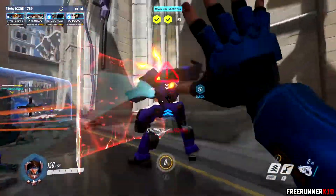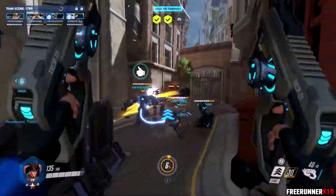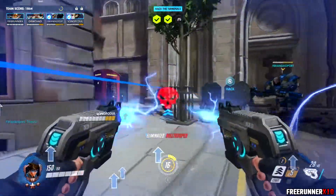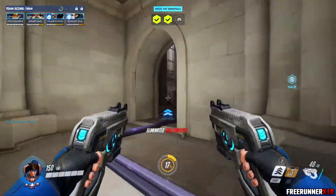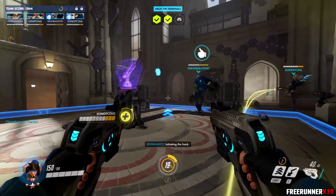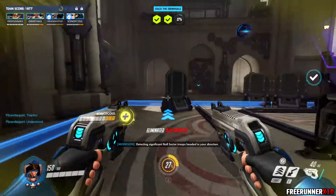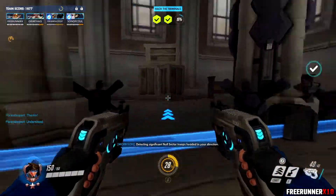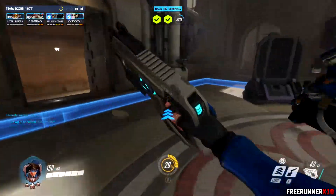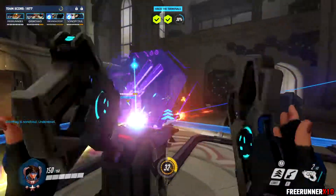We can go ahead and push in here now and start capturing the third terminal. Then we have to go over to where we get the payload on King's Row after capturing the point, and basically wait for the payload to come in. Then we have to defend that payload while it uploads and initializes a program. Something happened and now we've got to defend the payload again for one minute fifty.